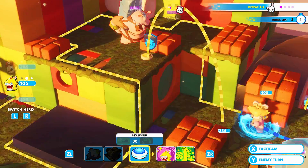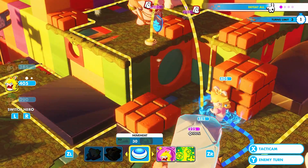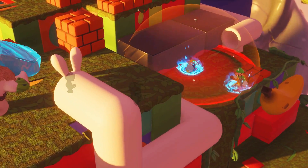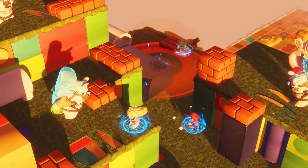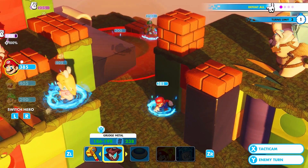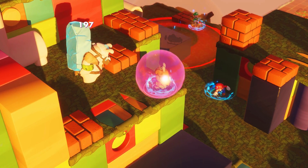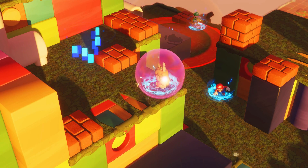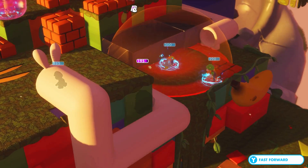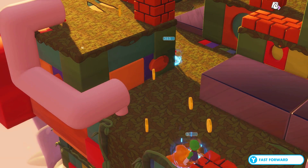Let's see - Mario, could you throw me over here? I want to be thrown over here. As long as I have the high ground I think I'll be fine. We just want to do some damage to these guys. Mario - we could kill you, good - that's one shot on you, boom - you're dead. We've got two more enemies left and two more turns - I think we can do this.